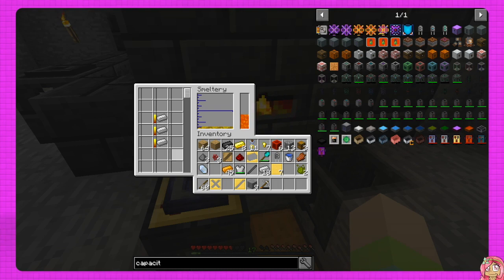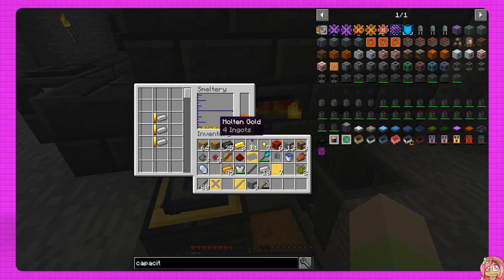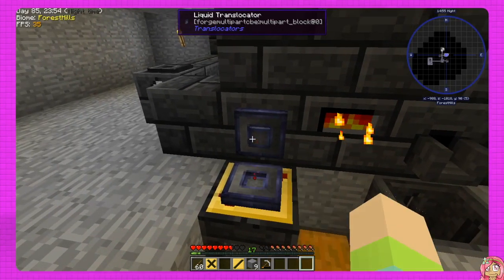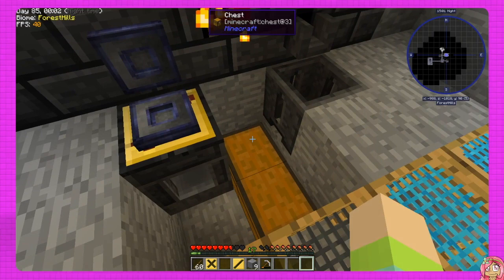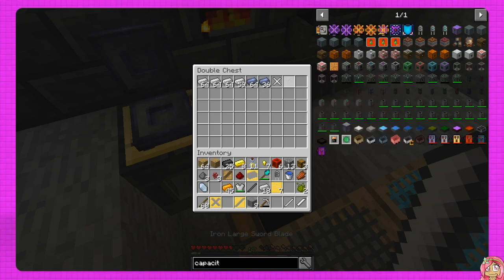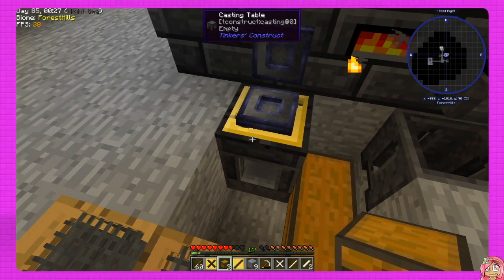I want to make sure we select the iron so we get that going. There we go, let's put that in here — there we go. That should be all set now. It seems like it takes a while, or maybe I'm just impatient. Waiting on one more sword blade and we should be good to go. Let's make one of those — actually we can put the patterns or the parts directly into the table.